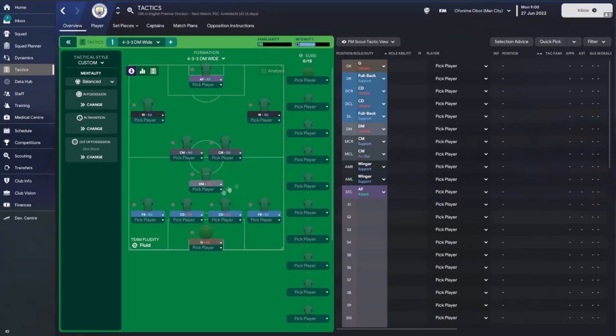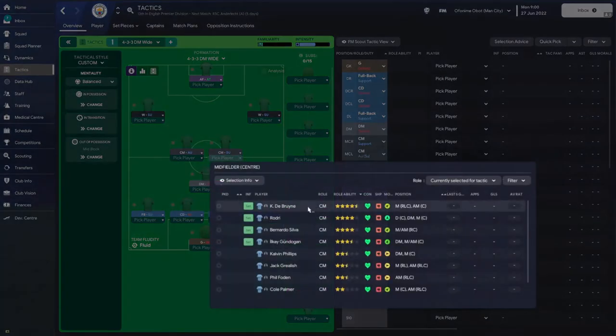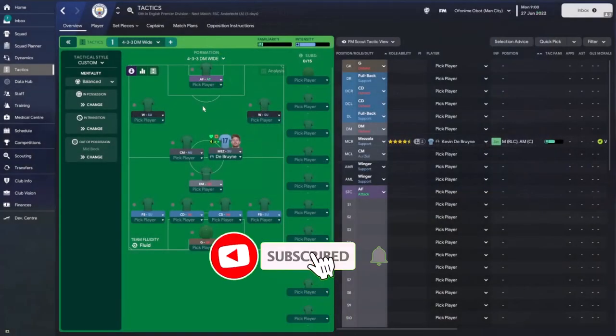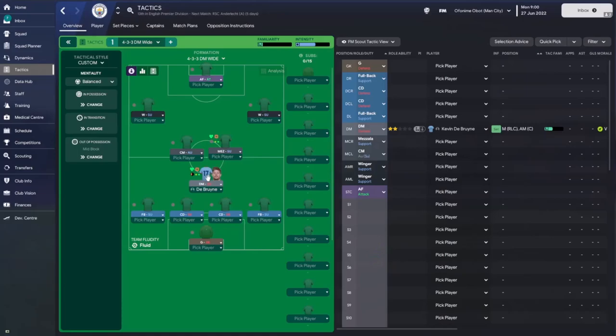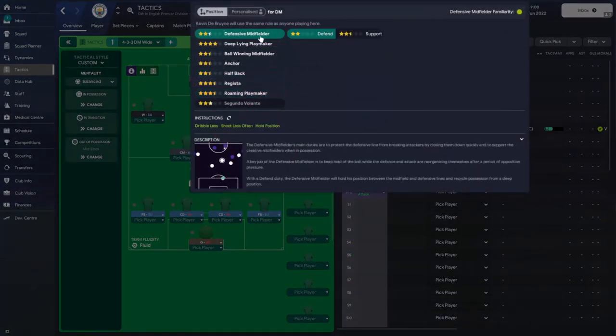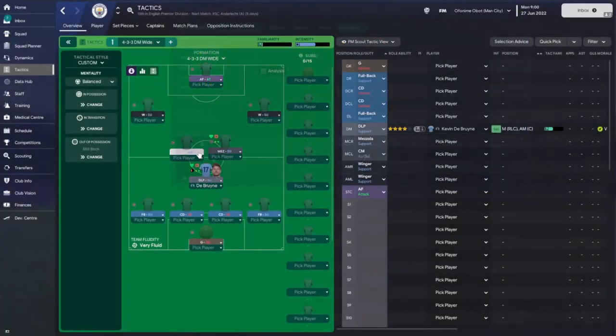Let's say I want Rodri or Kevin De Bruyne to be my playmaker. Ideally, Kevin De Bruyne is going to be on the right-hand side acting like a mezzala. If you're struggling to create chances, a quick fix is to move De Bruyne to the defensive midfield position. I know that seems unusual, but hear me out — in the central midfield position he could be marked or pressed. You want to occupy the opposition's defenders and defensive midfielders and give De Bruyne room to operate in the DM position, setting him as a deep-lying playmaker on support duty.